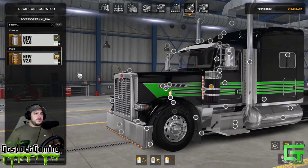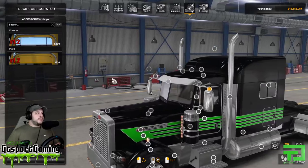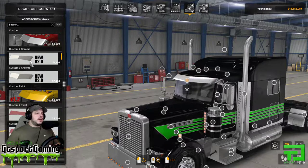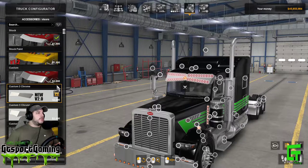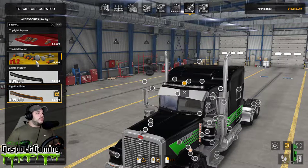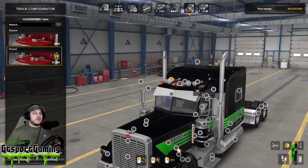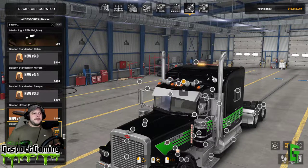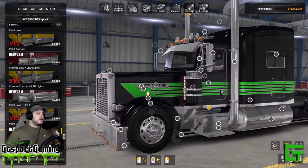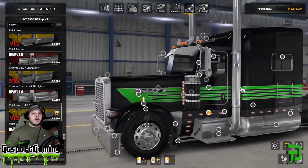We'll come over to the fender lamps, go with the clear glass, and change those to paint. We've got our mirrors — the old style — and we'll set those up there. Coming up to the top, he does have an option for a light bar which is pretty cool, but we're gonna go with the round lights on top and add that beacon on the back as well. Then over to the pipes — going with the mirrored edge, and covering that.